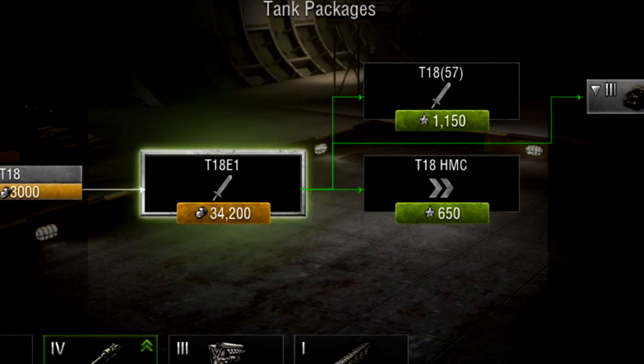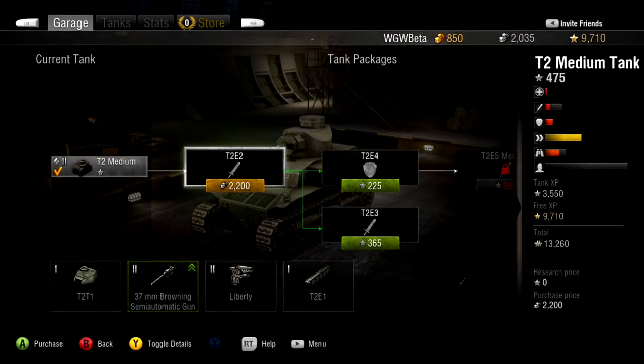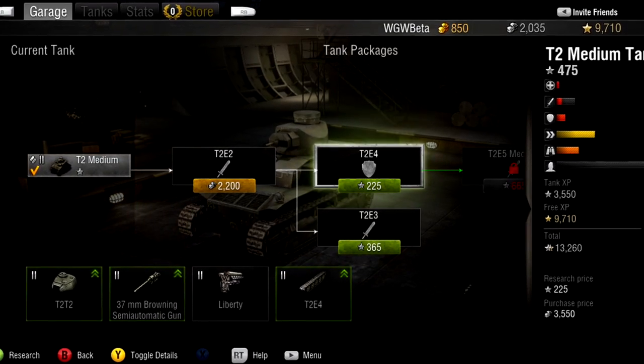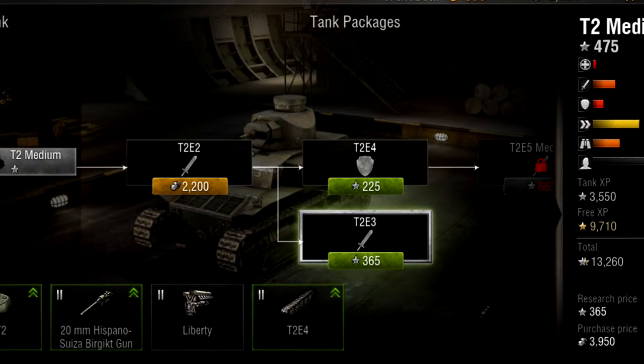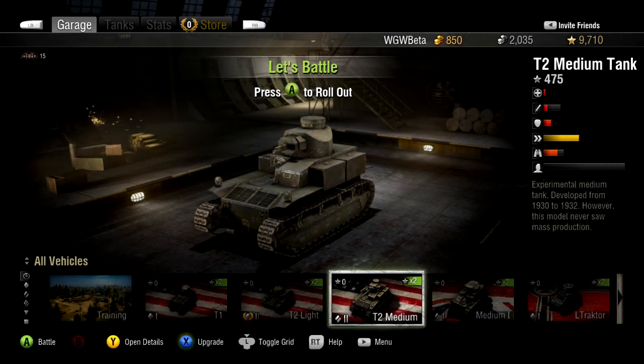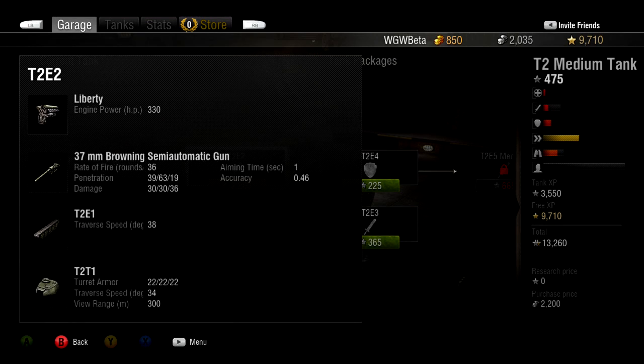All packages have an icon that will indicate the best use for that package. For example, a package with a shield icon will be geared more towards defense, while a package with a sword icon will be geared more for offense. You can also note the difference between packages and compare them to your current loadout by looking at the statistics.